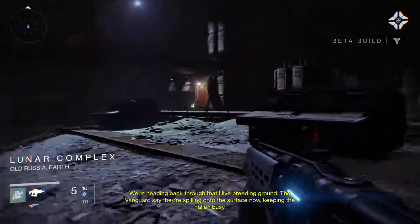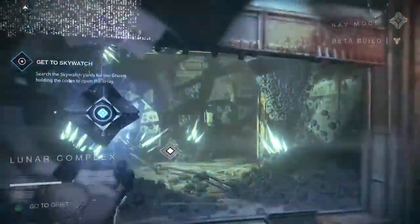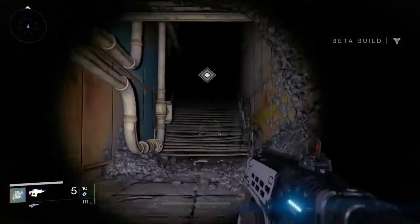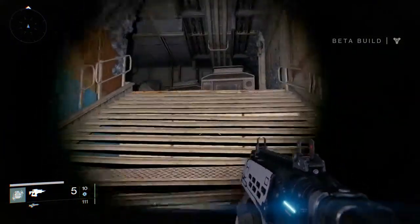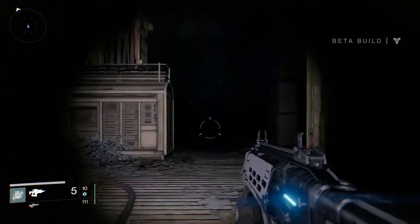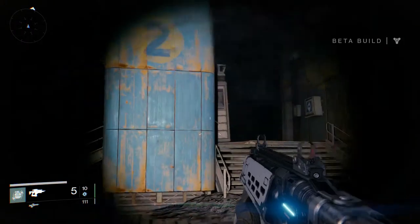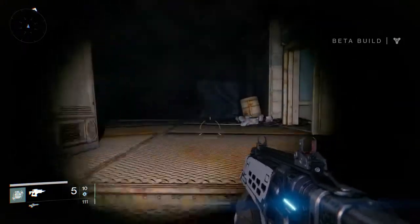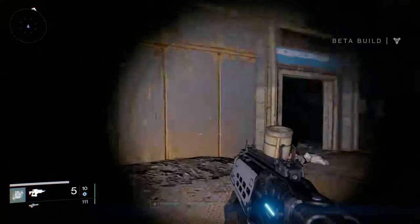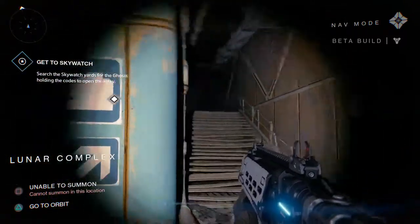Heading back through that Hive breeding ground — the vanguards say they're spilling onto the surface now, keeping the Fallen busy. We're going in the right direction. There's been another dark zone probably, where if you die you'll respawn outside of it. I want to test this out — see what the damage is like. It's a big blast, you can imagine it's going to do more damage than a normal standard shotgun because it is charged. It's weird the way that area is actually open but there's an invisible wall in front of it.